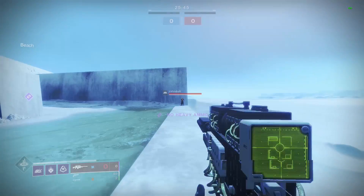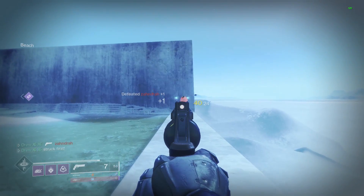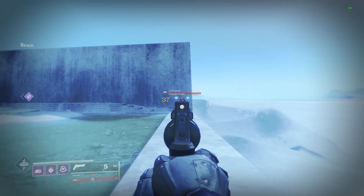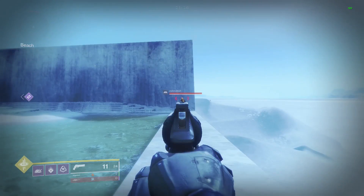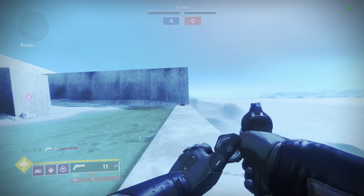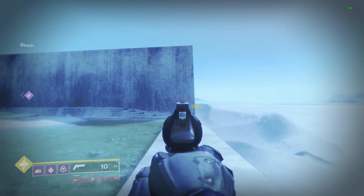For a quick range comparison: the Better Devils with rangefinder and explosive rounds at max range can three-tap with three crits up until 33 meters, meaning at 34 meters it can no longer get a three-crit kill. The best range Awstringer I have — an extended barrel one with rangefinder and all range perks — can three-tap up to 32 meters.